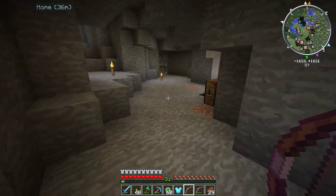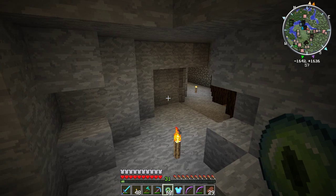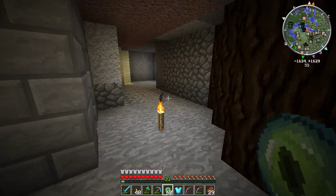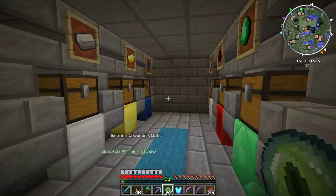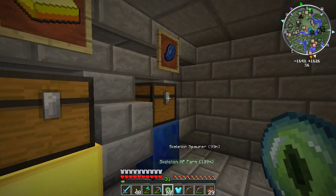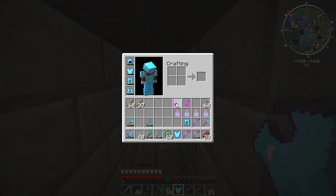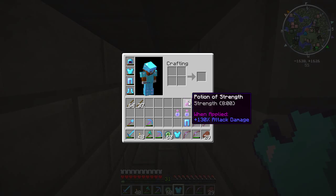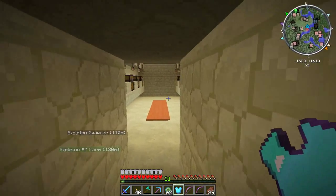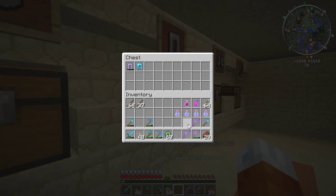I hate Thorns — Thorns actually makes your armor die faster. I think we'll be good for the End though. I got potions: Strength, Instant Health, Swiftness. I think we're good to go to the End.